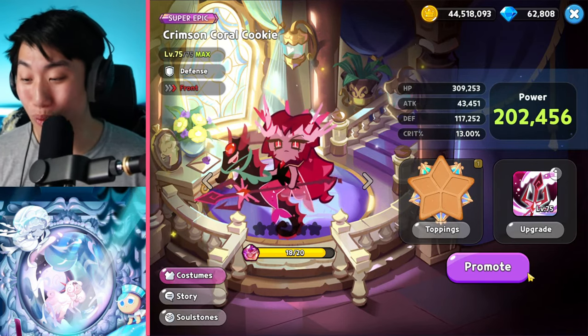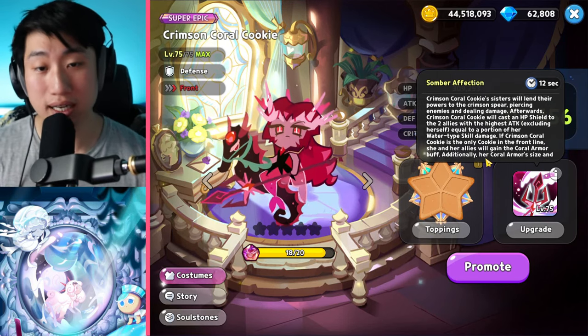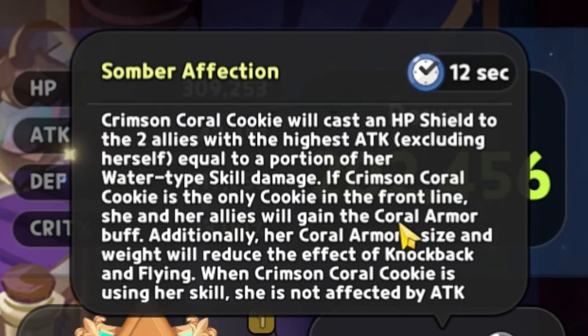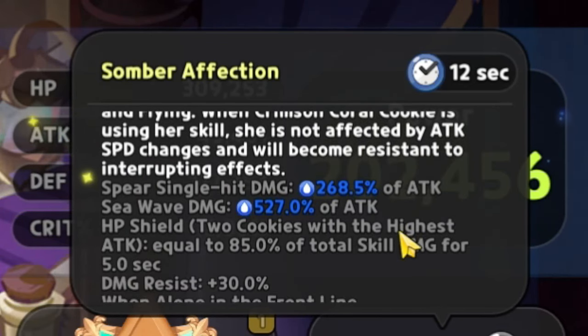That was way too long. All right, here we go — the skill description: 'Somber Affection,' 12-second cooldown, very pretty short. Crimson Coral Cookie's sister will lend their powers to Crimson, spear piercing enemies and dealing damage. Afterwards, Crimson Coral Cookie will cast an HP shield to two allies with the highest attack, excluding herself, equal to a proportion of her water type skill damage. If Crimson Coral Cookie is the only cookie in the front line, she and her allies will gain the Coral Armor buff. Additionally, her Coral Armor's size and weight will reduce the effect of knockback and flying. When using her skill, she is not affected by attack speed changes and will become resistant to interrupting effects.